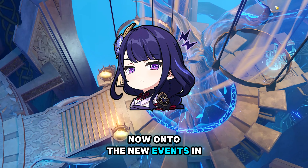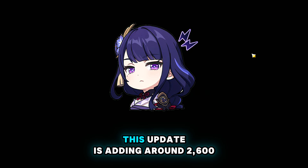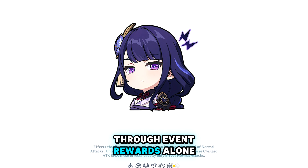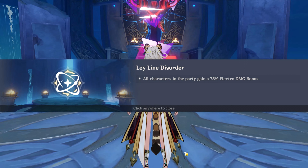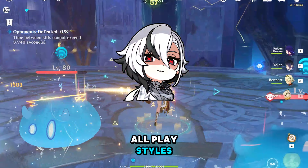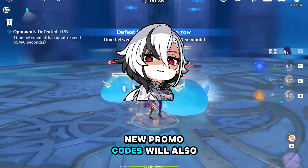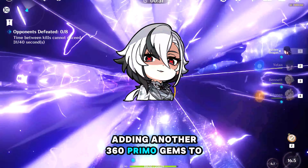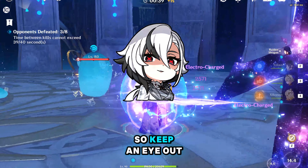Now onto the new events in version 5.2 — this update is adding around 2,600 primogems through event rewards alone, so be sure to complete them all. There are usually different types of events to suit all playstyles. New promo codes will also drop during this update, adding another 360 primogems to your stash, so keep an eye out for those.